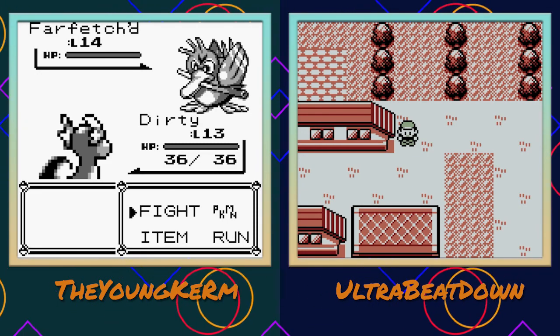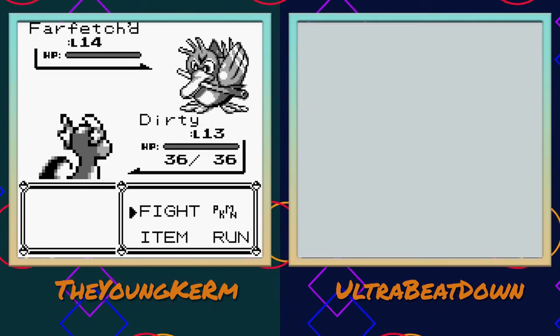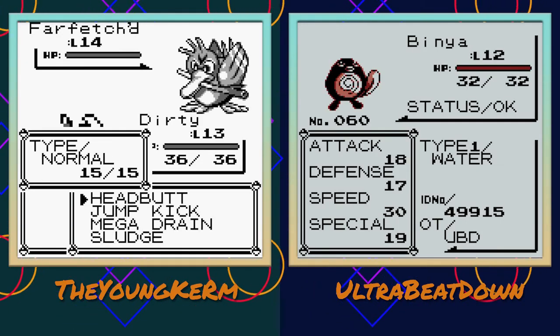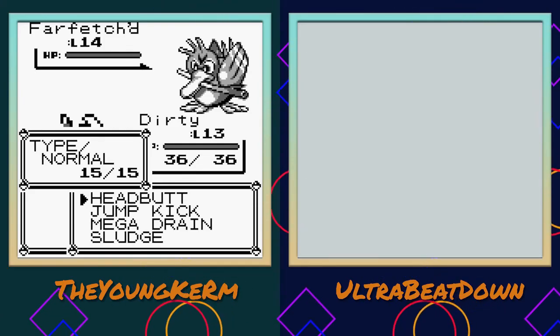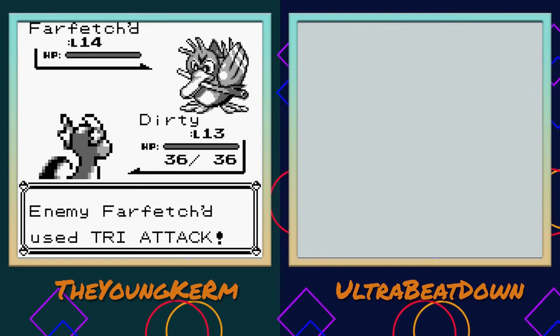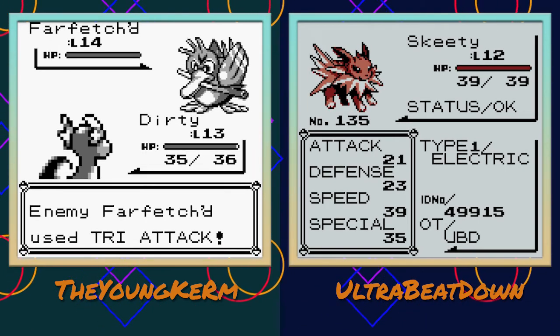I'm about to fight this trainer. Let's go - I'm fighting this chef in Mount Moon. She's got a Farfetch'd. If I can headbutt her to oblivion I'll try Attack. Yeah, these look more like it. My Jolteon...